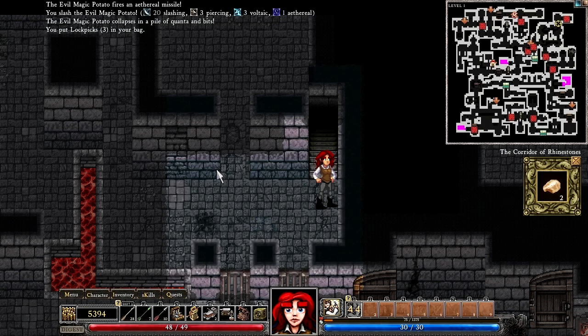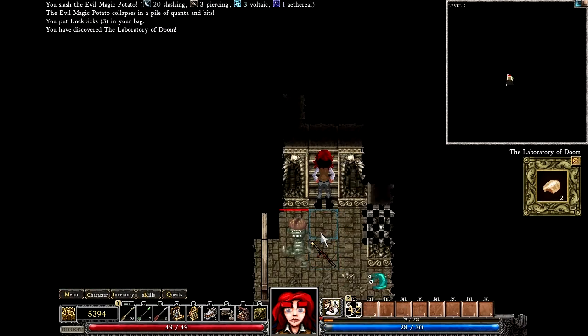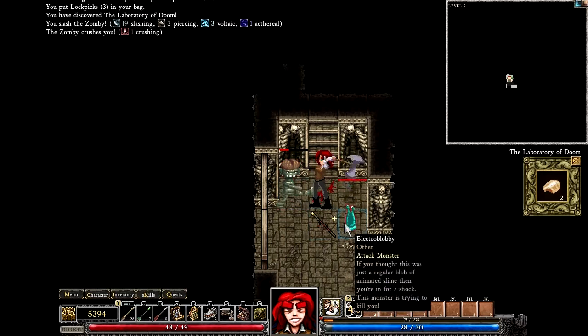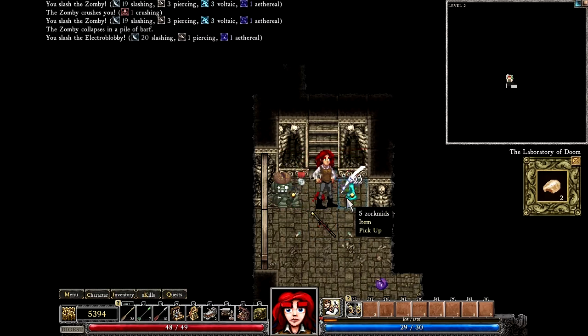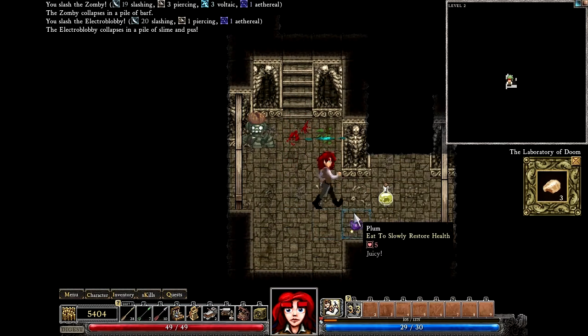Welcome back folks. We finished off level 1 and we're about to go down to level 2 with our dual crafting skills and see what we can come across. The very first thing we come across is a zombie that we have to kill, and an electro blobby. That's always nice to see.